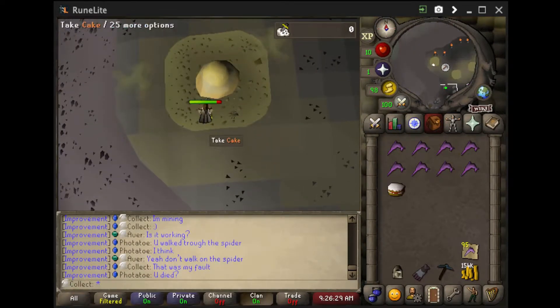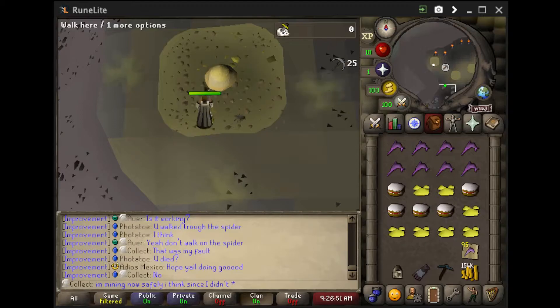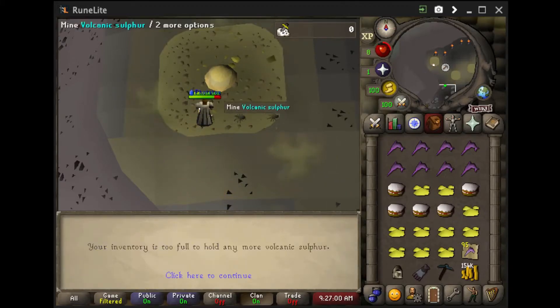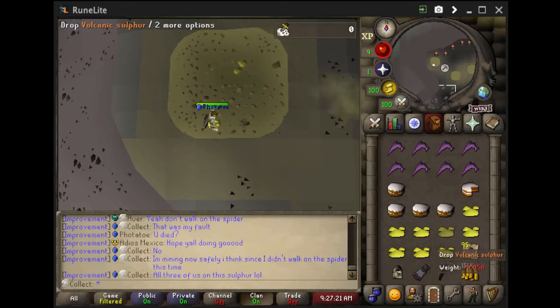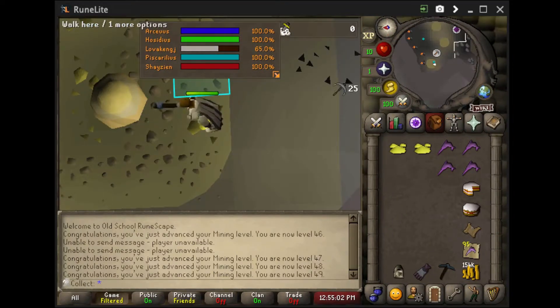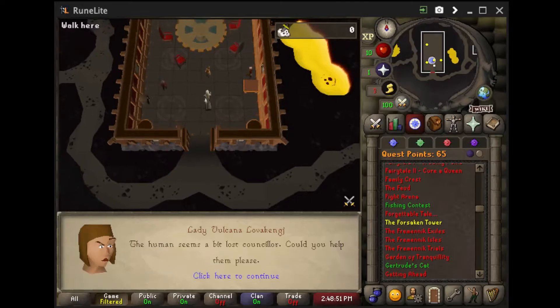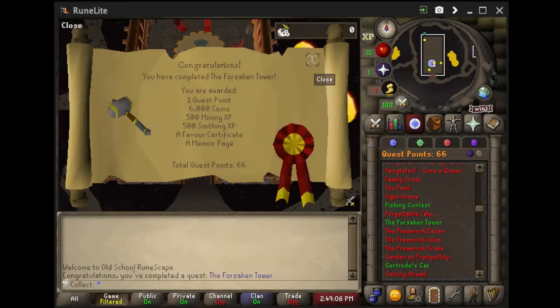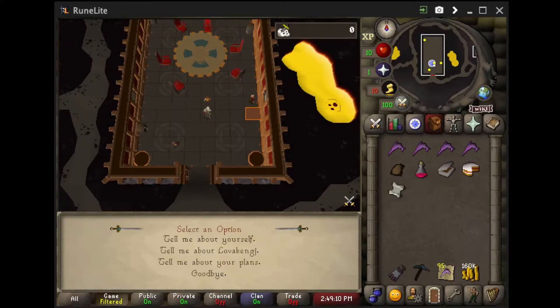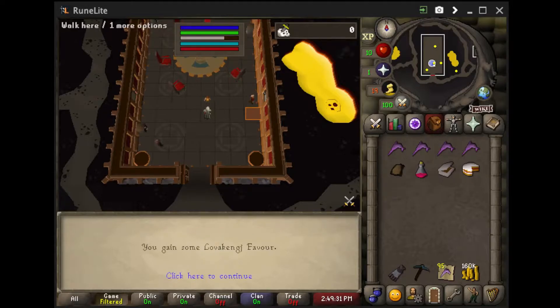Now we want to get at least 65% Lovakengj favor and we're going to do that through volcanic sulfur. I kept my plague mask to use it since I have one slayer. We have an alt here essentially splashing a spider, and we've walked on this particular tile - there's three of us: Tato and I. Here's me doing it on my own and hitting 65%, so now I'm done with mining. Here I am turning in the Forsaken Tower to get 10% Lovakengj favor from 65% to 75%, and there is the completion of the Forsaken Tower. We have to read this certificate for it, and there is 75% favor.